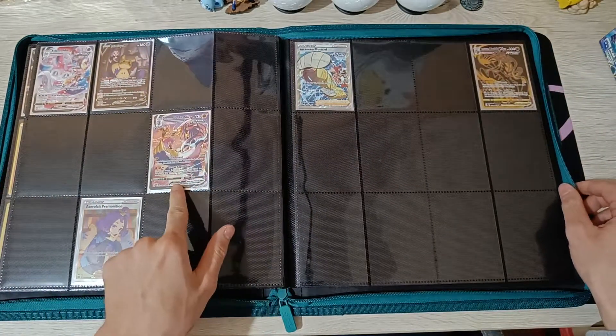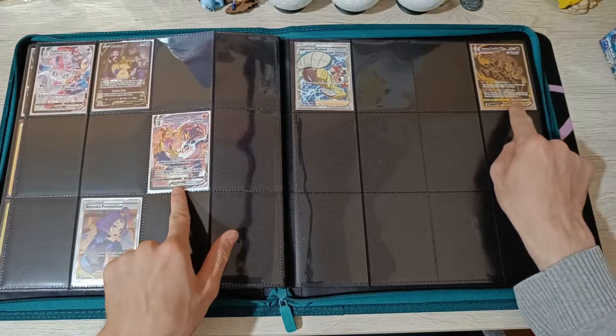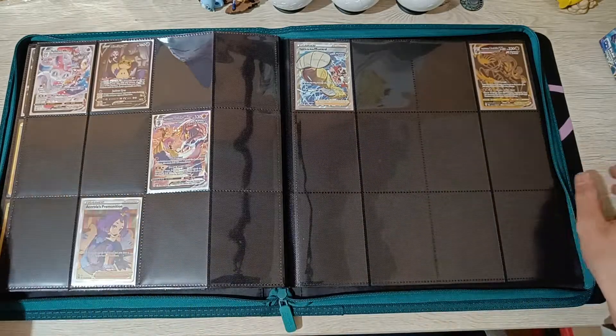The Rapid Strike cards - it's so funny, look at this. We got Rapid Strike Urshifu VMAX, Rapid Strike Urshifu VMAX Gold card, and then Rapid Strike Style Mustard. And that completes the binder.